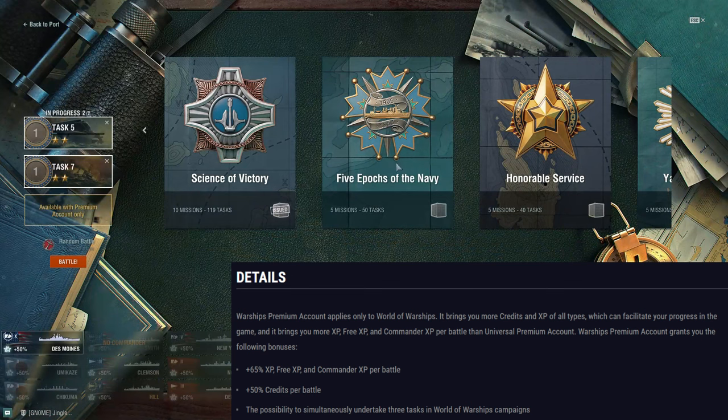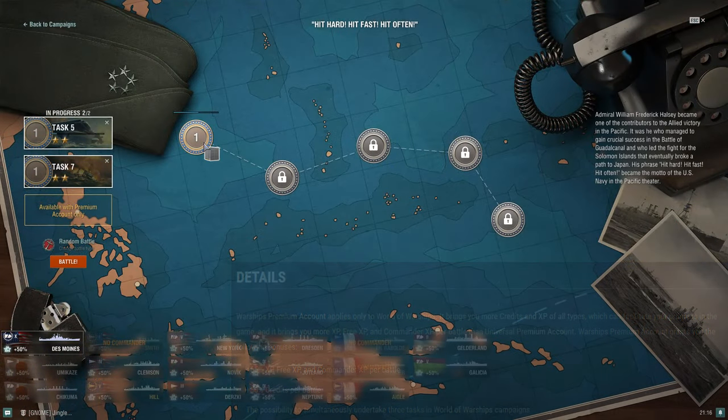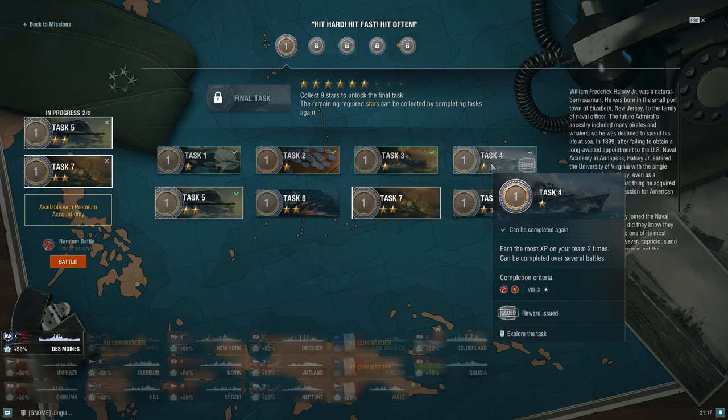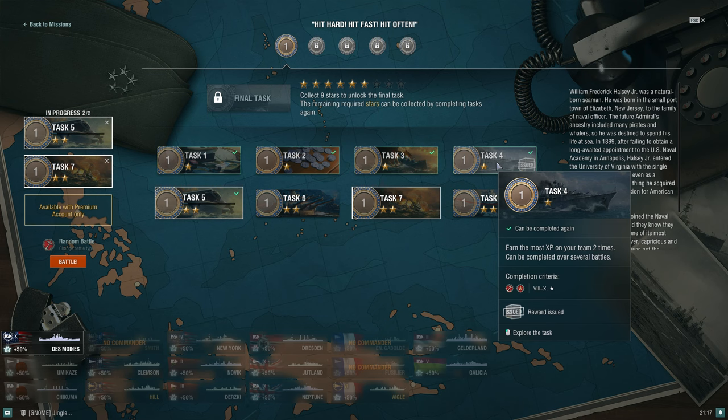Task three: sink an enemy destroyer in battle, survive, and complete it in one battle — tier 8 through tier 10, no class restriction. That one is straightforward. Task four: earn the most XP on your team, two times, completable over several battles. This might be tricky — you want a tier 8 through super ship you feel really comfortable in. For me, Massachusetts would be my go-to example.